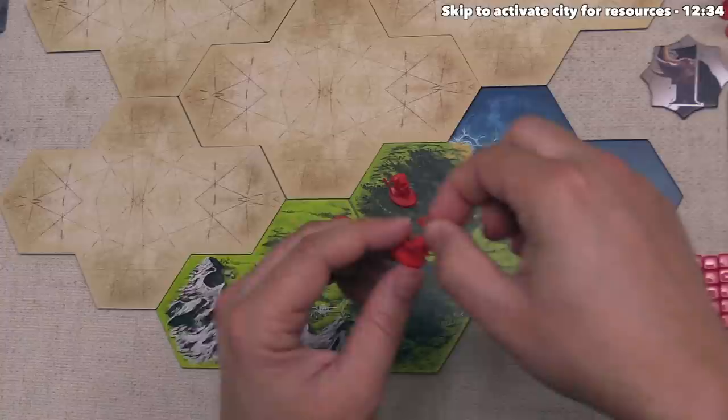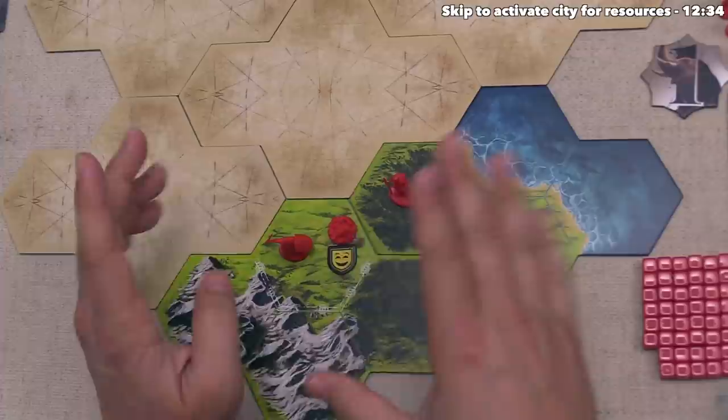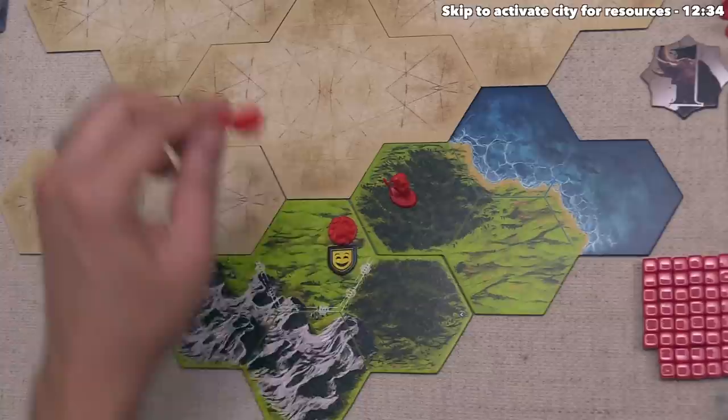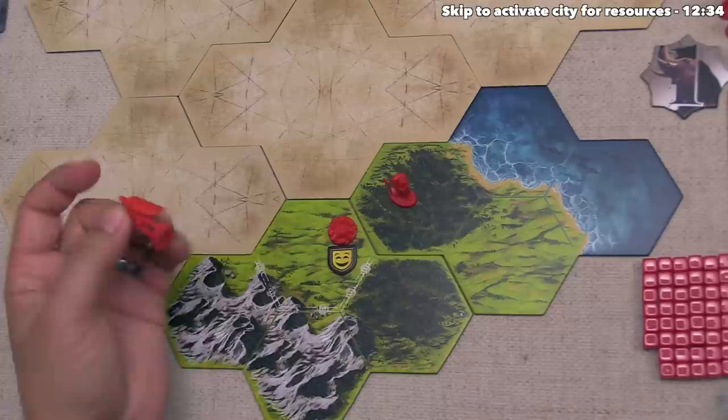Before we move on — at this point, if we had recruited one of these military units, we would not actually be able to move them. There is a specific advance which allows you to move military units, so you can recruit these at the start of the game as defensive forces, but if you want to go on the move you have to advance into it. That uses the tactics advance, and I'll explain the details of that later on, as well as the details of recruiting units into cities.